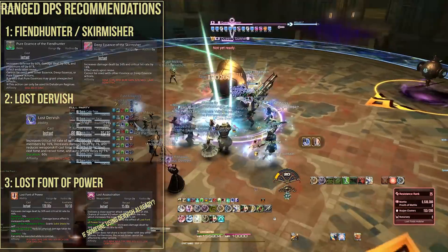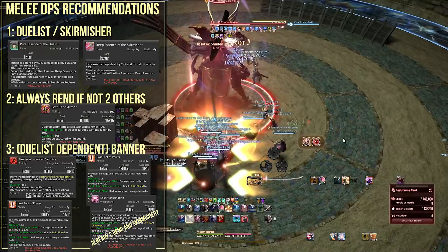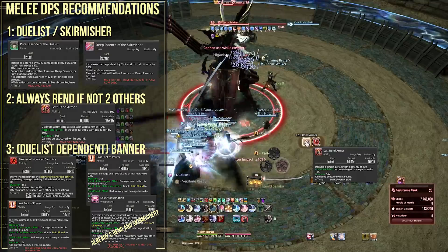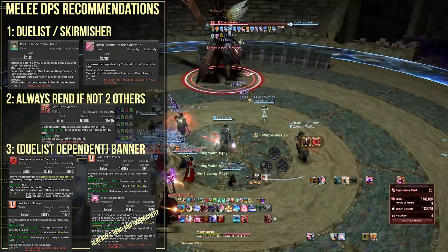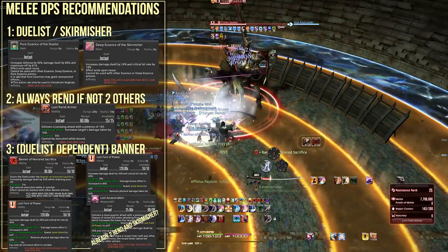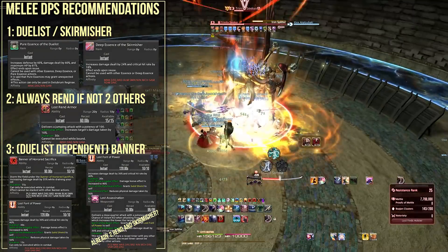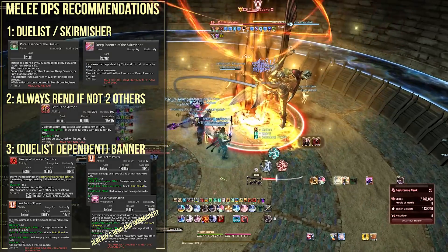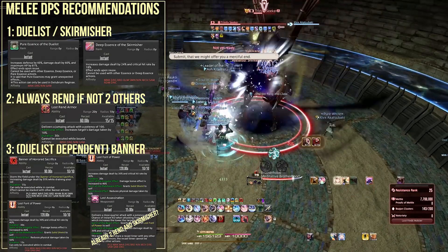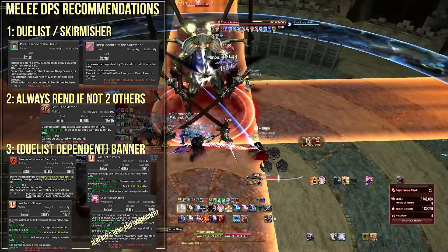Now let's talk Melee DPS, which might be a little controversial. I have found in parties that Lost Rend Armor is usually the one buff missing from the group, and sometimes people say they will rend but don't. Keep this in mind. Pure Essence of the Duelist is bar none your strongest essence, though you can get away with Skirmisher. The alliance as a whole needs 2 Lost Rend Armor users.